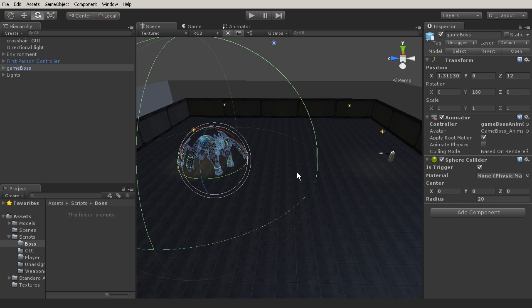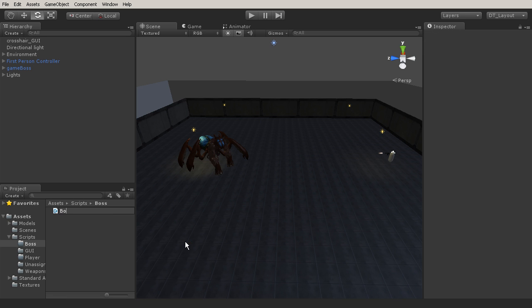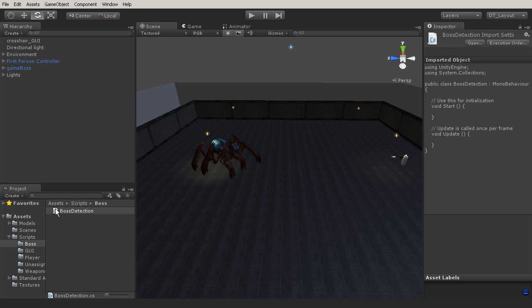Now we want to create our script. Go to the boss folder in the scripts folder, right-click and create a new C# script, and call it BossDetection. Let's get in and start coding — double-click on it to bring it up in MonoDevelop.